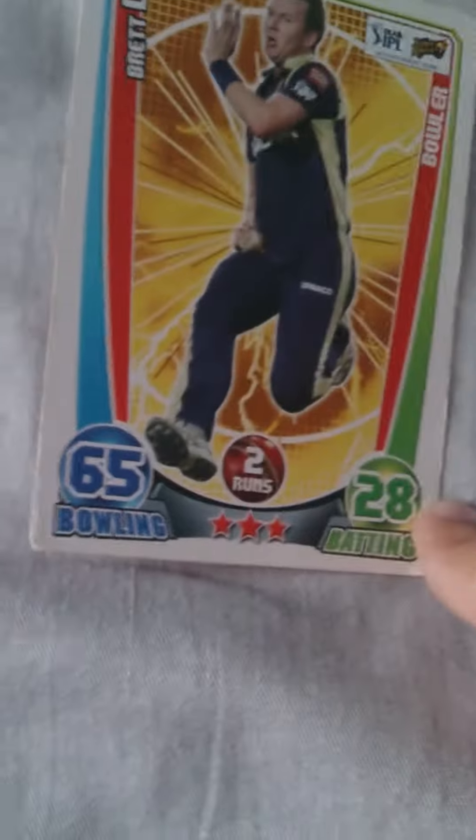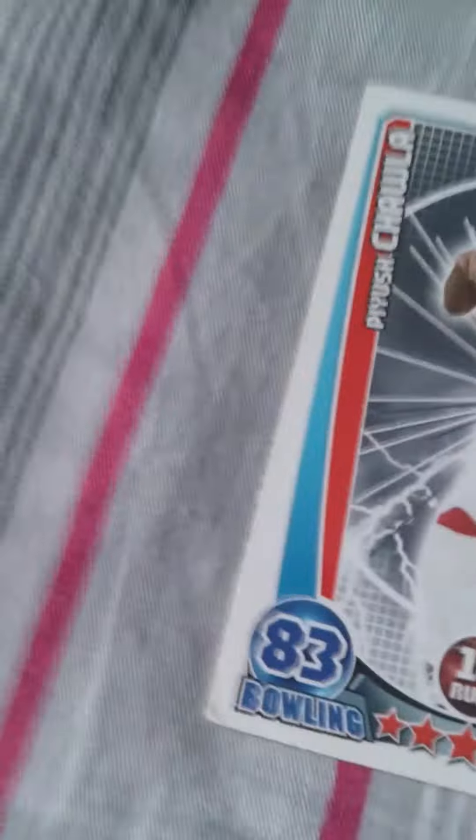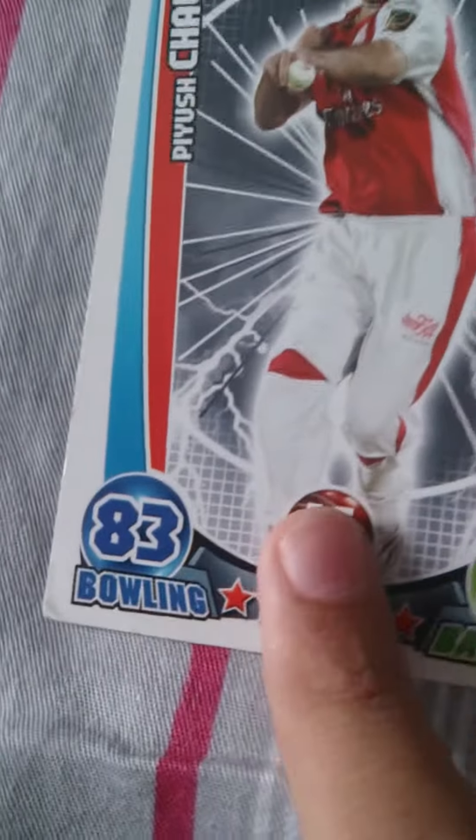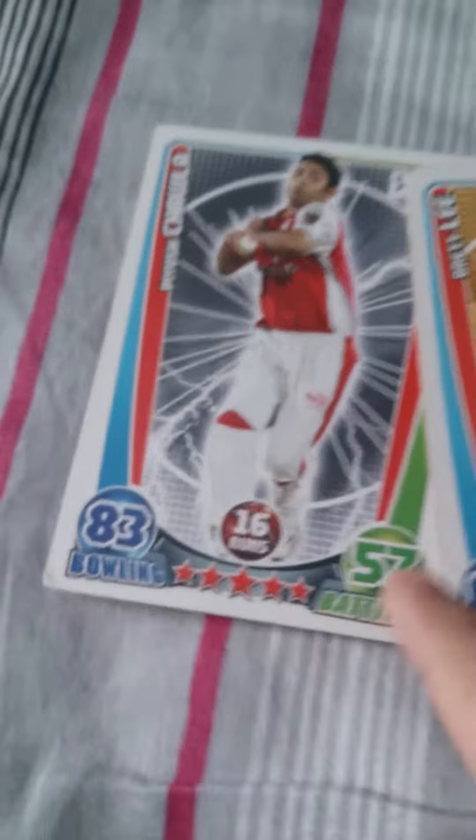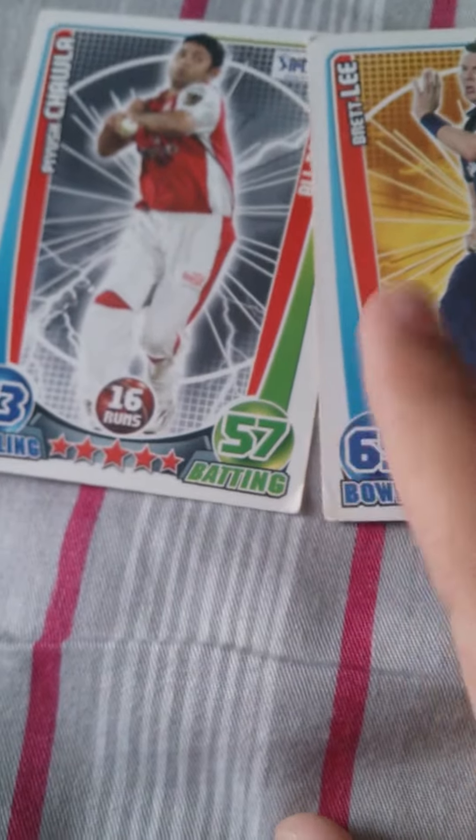When two Power Plays come together, the turn is skipped and there will be a second chance. For example, comparing cards: if you say bowling, your friend must say his batting. If you say stars, he says his stars. If you say runs, he says his runs. If you say batting, he tells his bowling.